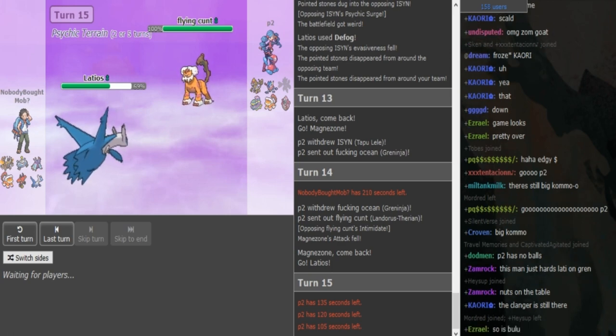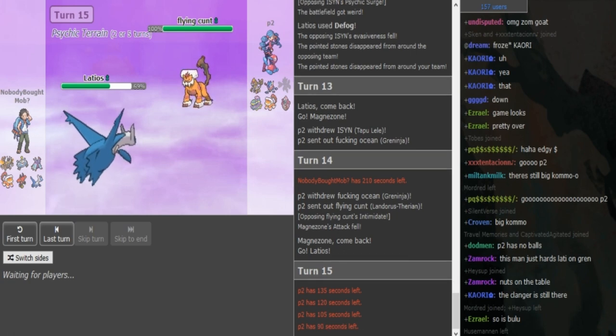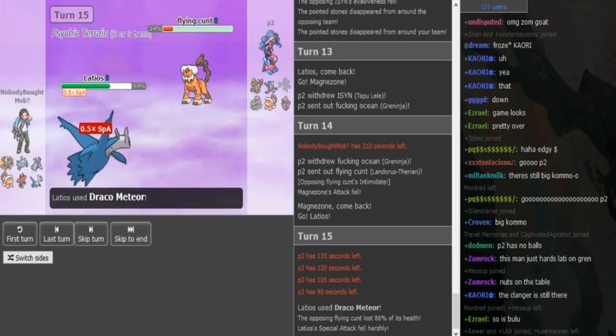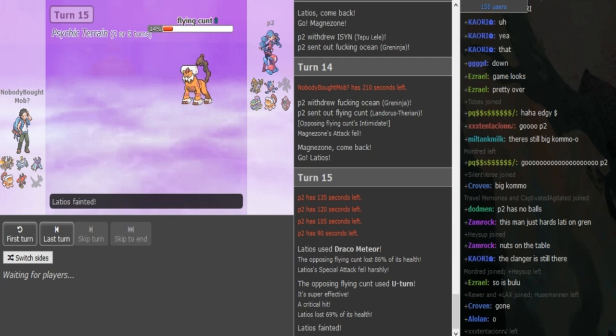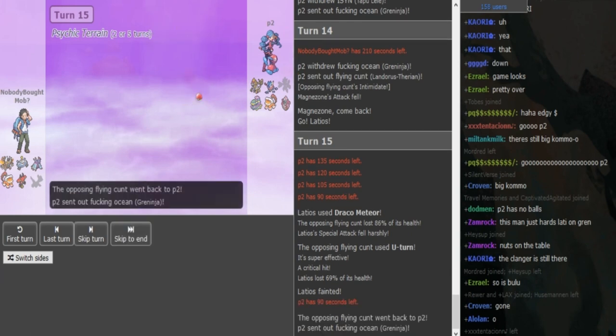Draco should do between 70 and 90% depending on the Lando set and roll. This is mostly Scarf Lati and Z-move on Lando. There's a Draco. I assume you just see a U-turn from P2. Gets a crit — I don't think it mattered if it's -attack Landorus. Now he can just go Greninja because Zomok has like nothing for Greninja after Scarf Lati went down.